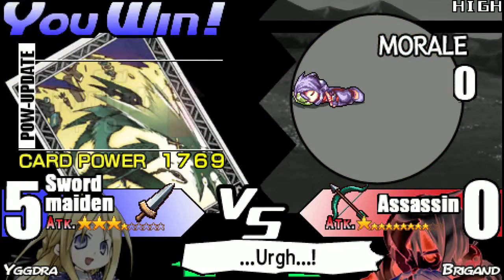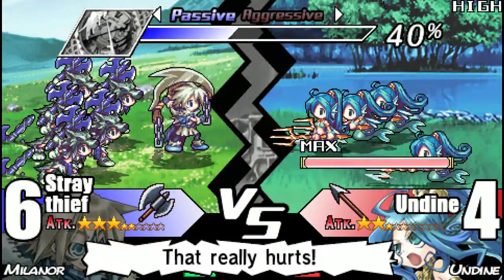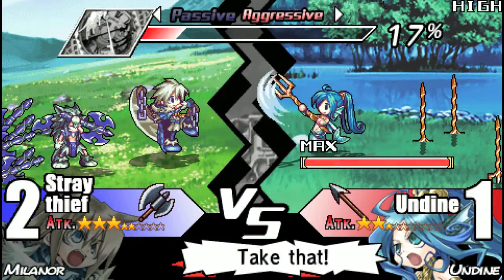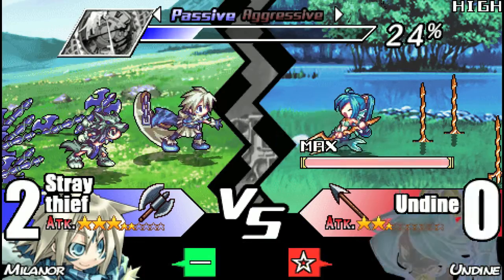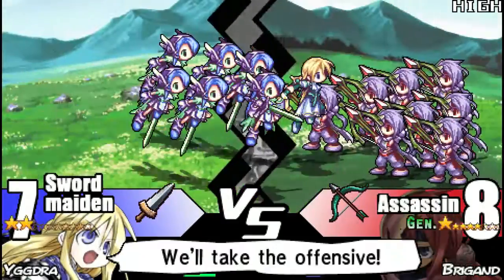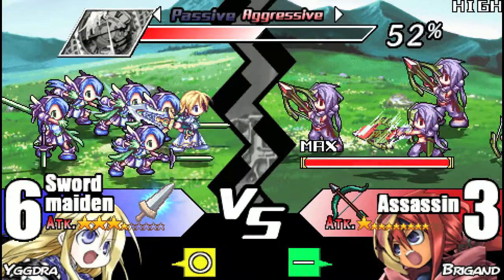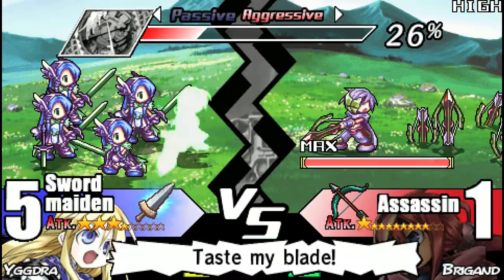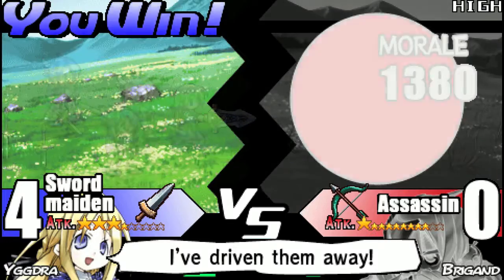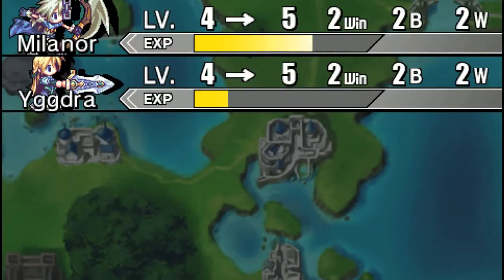That should be an easy KO. Do some damage to this Undine — we're not gonna be able to one-shot this one either, so whether we win or not it's not of much consequence. Take her down to about half, that's fine. Let's build up a little meter and just go in. You'll notice that Yggdra is at three big attack stars — that's because of the MVP bonuses that we've been prioritizing on her. And that makes a really big difference, as you can see in this matchup. The assassins only have one big star, so they do almost no damage to her. And the fact that you have the charge advantage is huge.